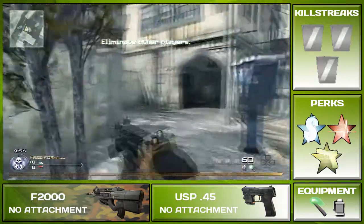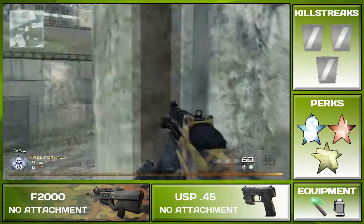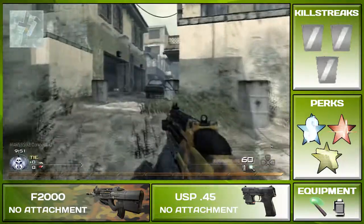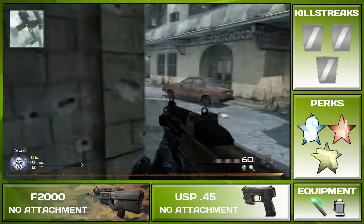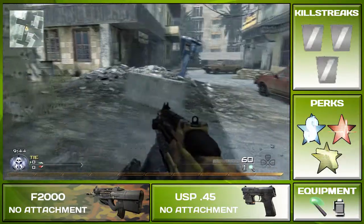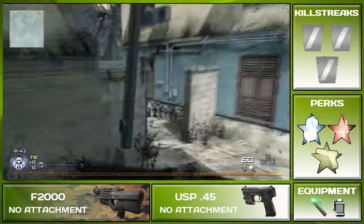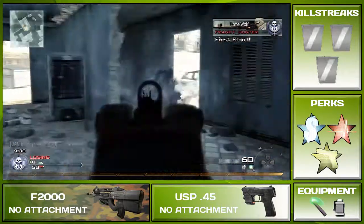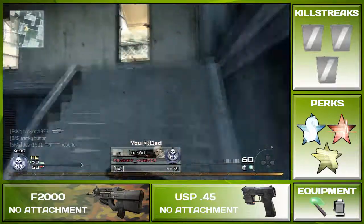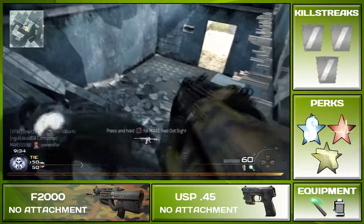I'm using something a little bit different — a different setup. I'm using the F2000 with no attachments and the USP45 with no attachments. My equipment is the Tactical Insertion and the Smoke Grenade. As you can see from my layout, I'm using Bling Pro, Hardline Pro, and Last Stand Pro.